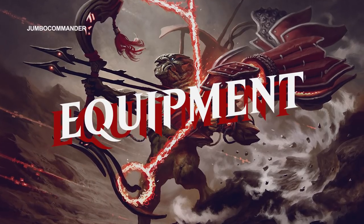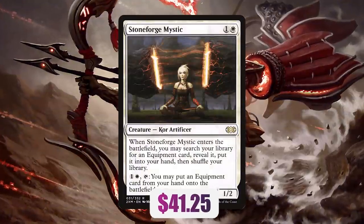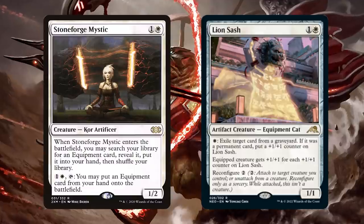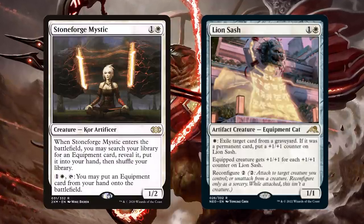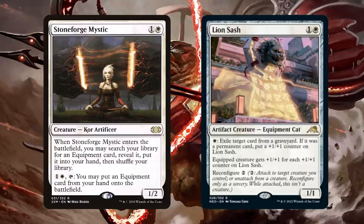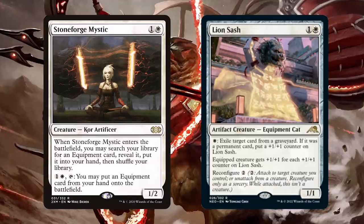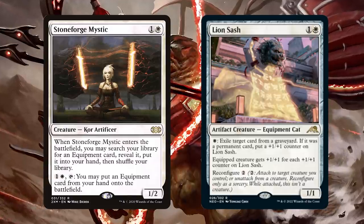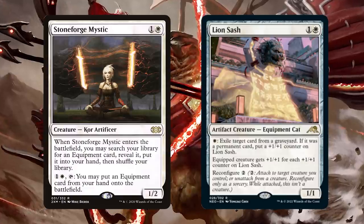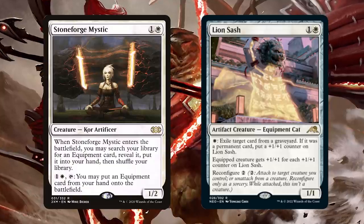I also think that equipment decks get way better, because this set has a bunch of great equipments, but I'm specifically looking at Stoneforge Mystic. As they create more and more flexible pieces of equipment, like Lion Sash — Lion Sash is one and a white for a 1/1 artifact creature, equipment cat. White: exile target card from a graveyard; if it was a permanent card, put a +1/+1 counter on Lion Sash. Equipped creature gets +1/+1 for each +1/+1 counter on Lion Sash. And it has Reconfigure too. As Wizards of the Coast prints more and more flexible, relevant pieces of equipment that work at all phases in the game, Stoneforge Mystic becomes a tutor for your equipment toolbox strategy, because then you have an equipment-based answer to everything. We're getting there with cards like Lion Sash.